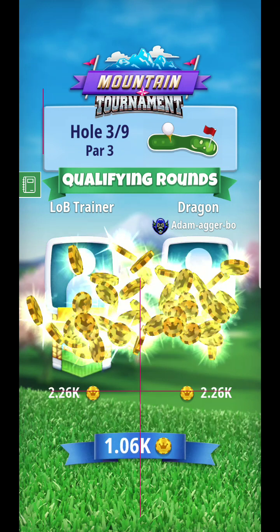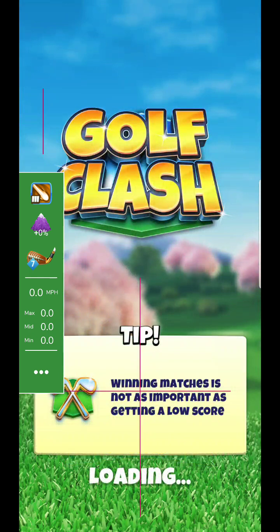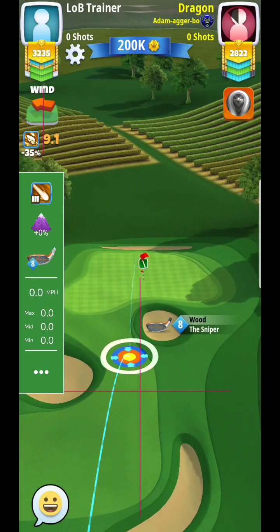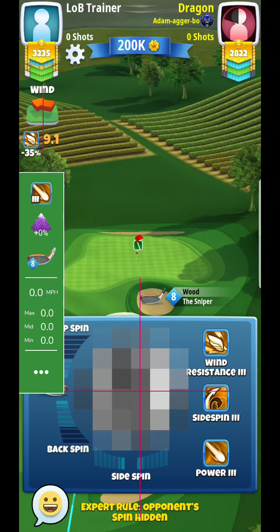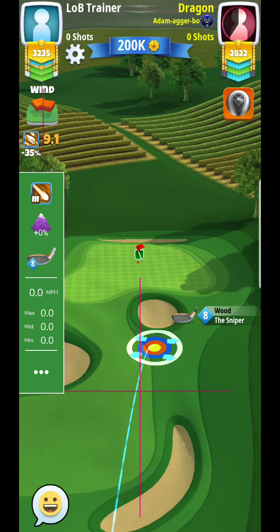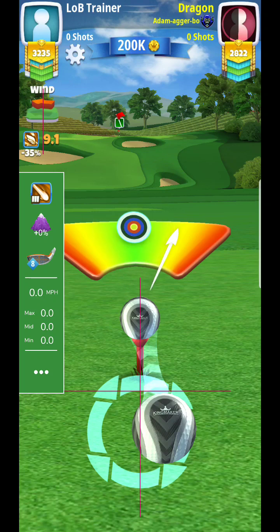Now what I'll typically do — it varies from situation to situation — but you'll see that you're kind of towards mid-club a little bit on this adjustment from the second tee box. What I'll usually do is play pretty much just max, pretty much spot up. No extra, no less for most wind situations.